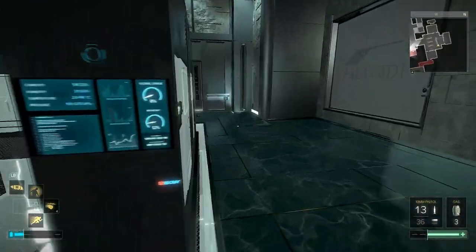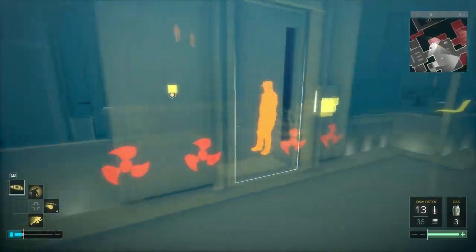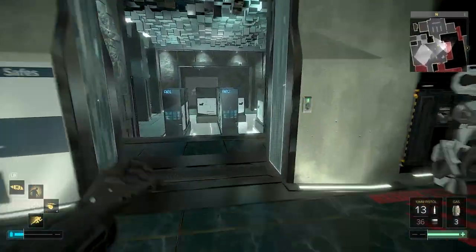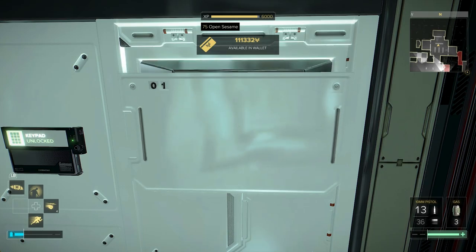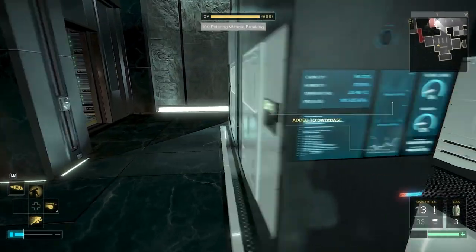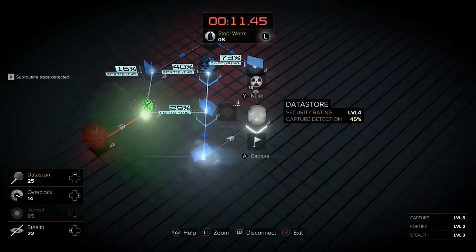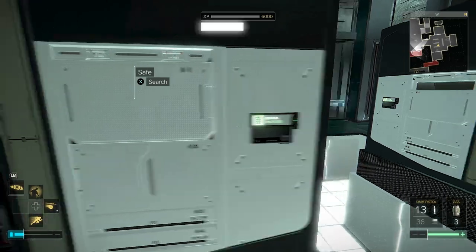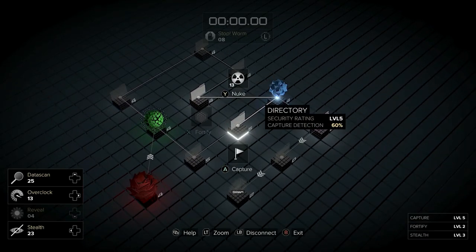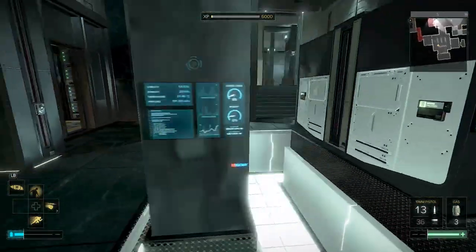Back in the server room — only the vaults in red have anything in them. Code 1305 gets you a credit chip with 3,000 credits. Code 2357 gets you a pocket secretary with nothing important. One vault you'll need to hack — maybe stealth software in there. Another has Typhoon ammo, nanoblade ammo, and a Tesla cartridge. The final door has four Neuropazine. That clears out that place.